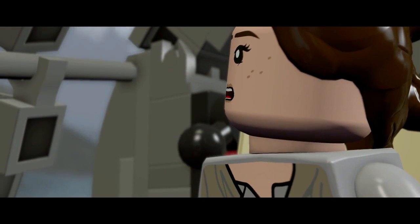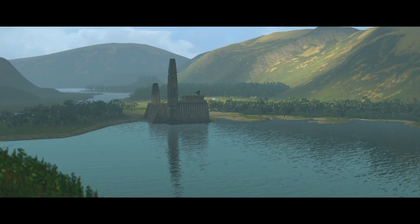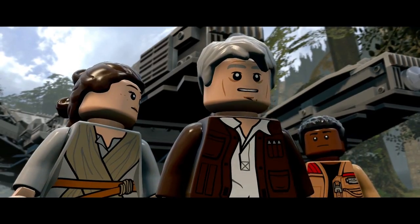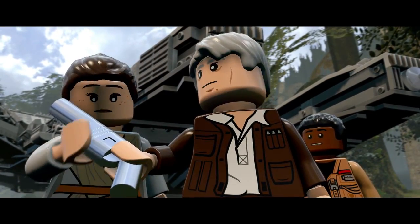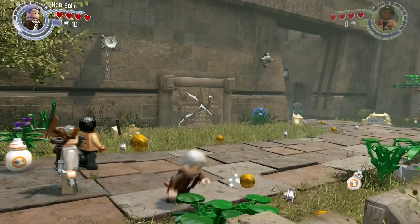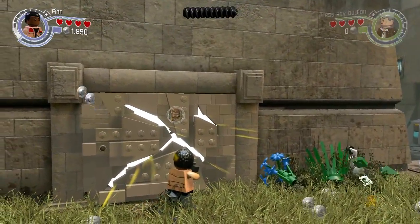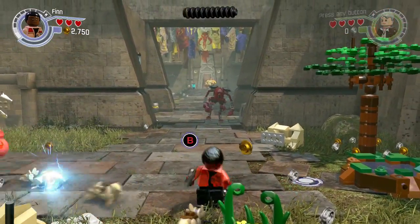I didn't know there was this much green in the whole area. 'Chewy, check out the ship as best you can.' 'I want to get BB-8 to the Resistance.' 'Maz Kanata is our best bet.' 'You might need this.' Solo, why are we here again? Alright, here we go — we're gonna try to get into Maz's castle. That guy's in the movie. 'She's run this watering hole for a thousand years.' What the heck!